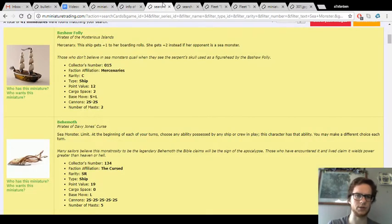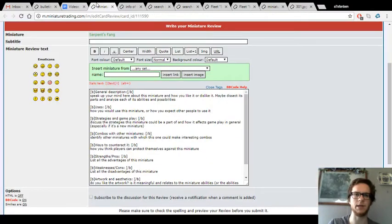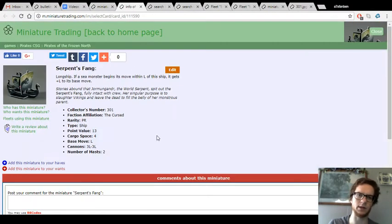For combos with other miniatures — that's usually the bulk of what takes the time to write a review. I want to see if I can do this in a lot shorter time than it would take me to write the review. For crew, I would recommend a captain and a helmsman — totally necessary, because you've got solid cannons along with longship. There's no reason not to use those, up to four 3L cannon shots. And of course a helmsman — the base move is only L, so you need a helmsman to be competitive at all. With that, it would be 18 points, with two cargo spaces left over and LS speed.